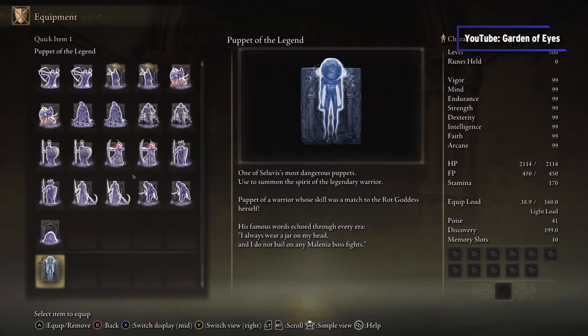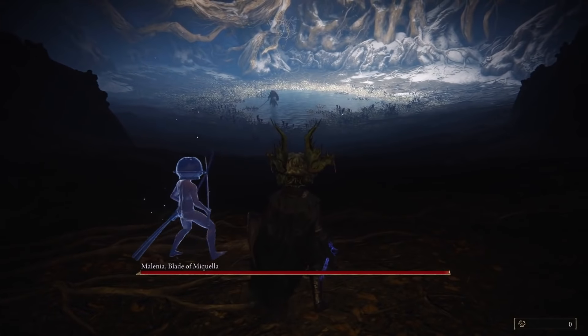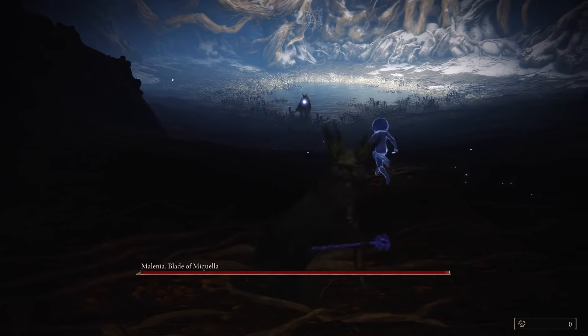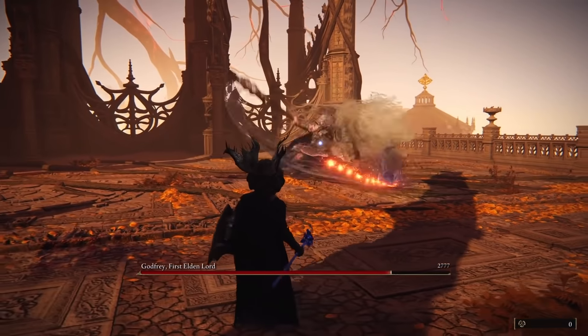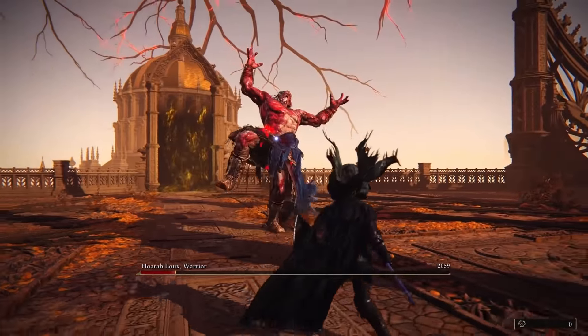Created by Garden of Eyes, it adds Let Me Solo Her as a Spirit Summon you can use in-game — and not just for the fight against Melania. The summon replaces the Lone Wolf Ashes, likely the first one you'll earn, so he can be by your side the whole run. To get the mod, you'll have to pledge to Garden of Eyes' Patreon, so it's up to you to decide how much this iconic player's help is worth.